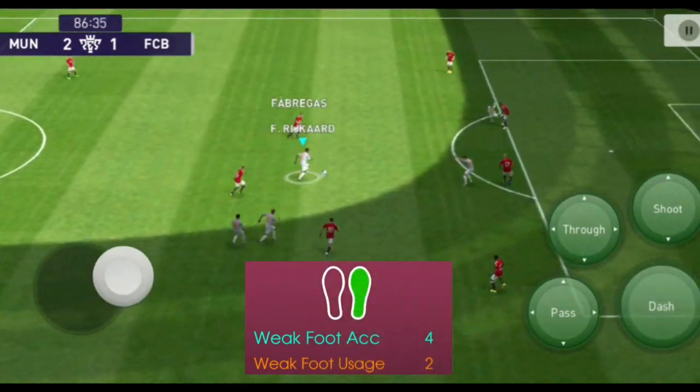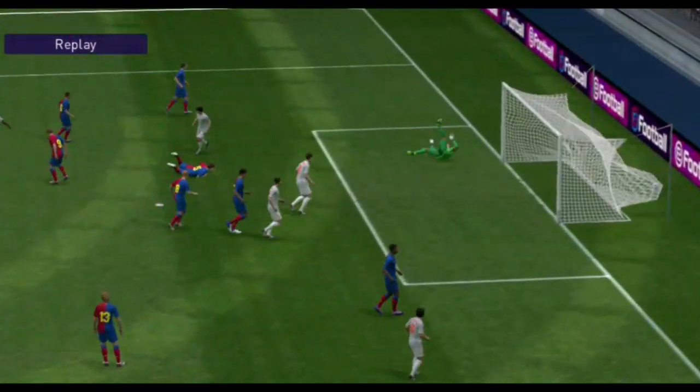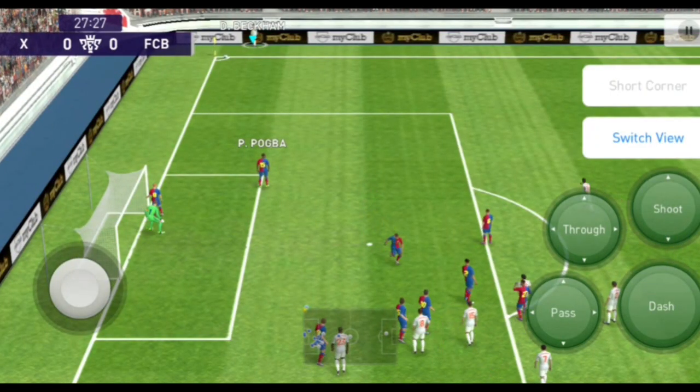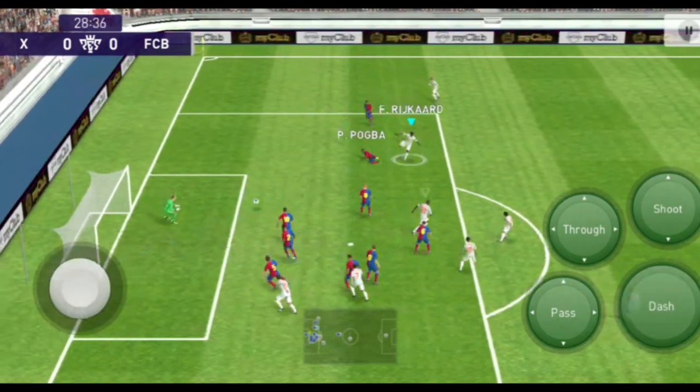This is the weak foot aggressive form, usage 2. If you want to ask, you can adjust aggression. For the legendary attributes, the icons are very good — even the icons are very good.